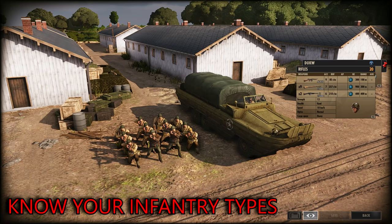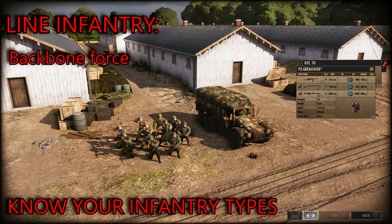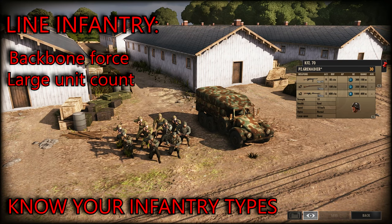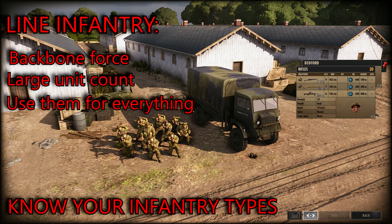To get started, there are four types of infantry and you need to know how to use them effectively. First up you've got your line infantry. They're the backbone of your force — very plentiful in terms of units and cards. They're the majority of your infantry force, usually pretty good at most roles and sometimes come with anti-tank weapons, so they are jack of all trades, master of none.